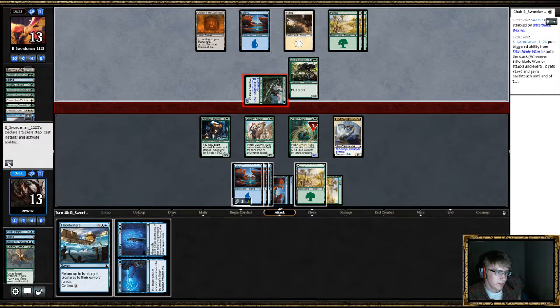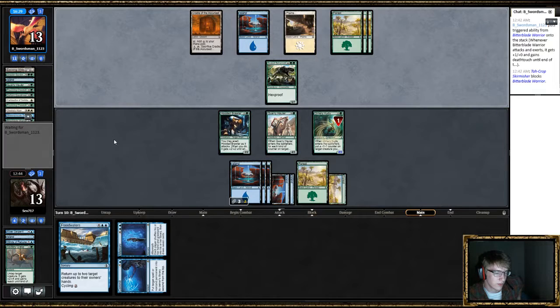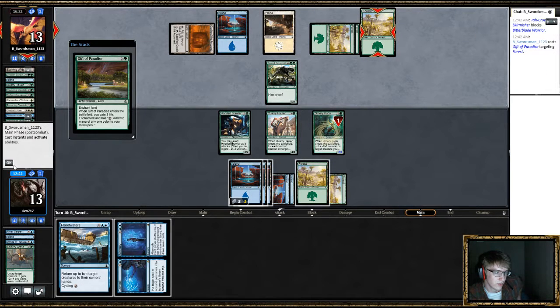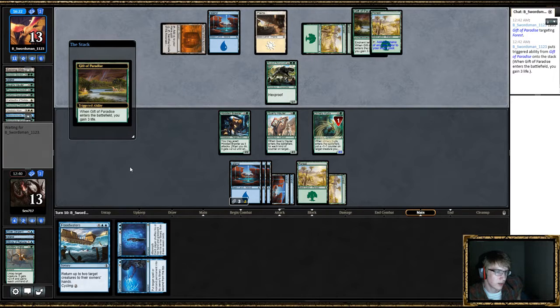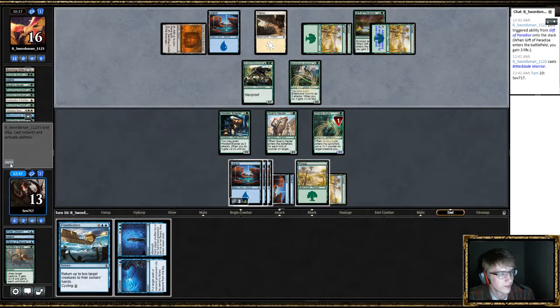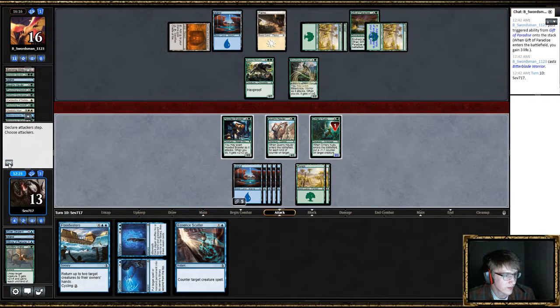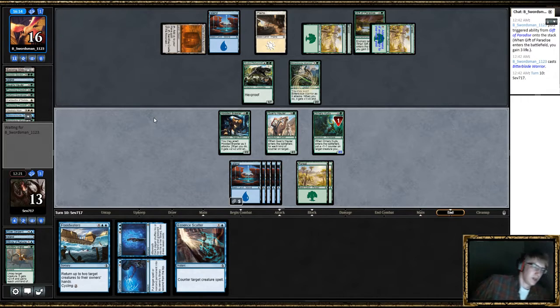He's just gonna... no trade with that at this point. This gives him double... and it speeds up his plan. I hate cycling Floodwaters in this situation, but it doesn't look too good. I might do it. I can't really attack — it's sort of annoying.